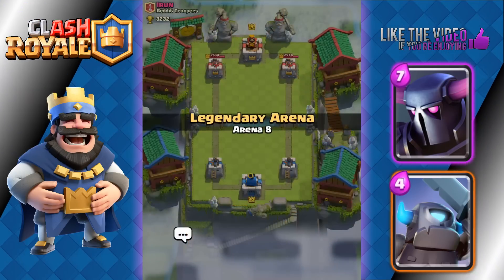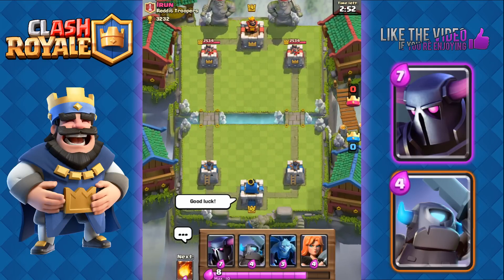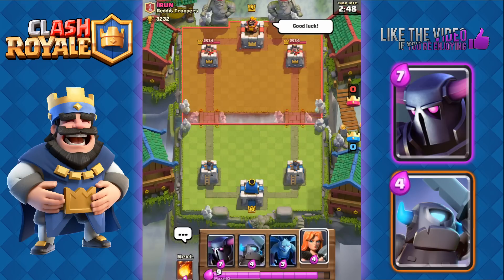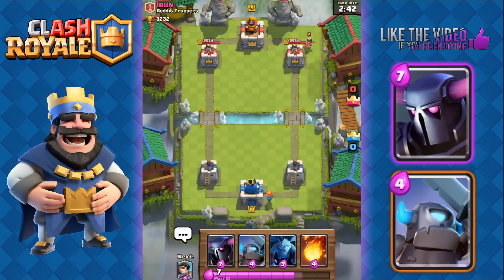I forgot to mention — this is my second account, a Level 10 account. The first battle was with the Level 8 account. Here against Iron. We have P.E.K.K.A., Mini P.E.K.K.A., Minions, and Valkyrie — not a very good starting hand. We're gonna start off with the Valkyrie at the back. He's gonna start off with his Princess.